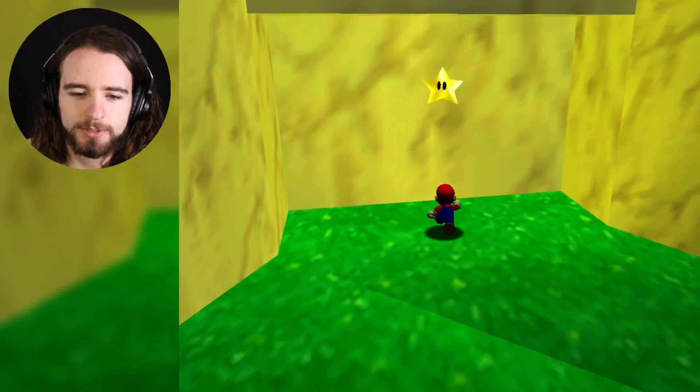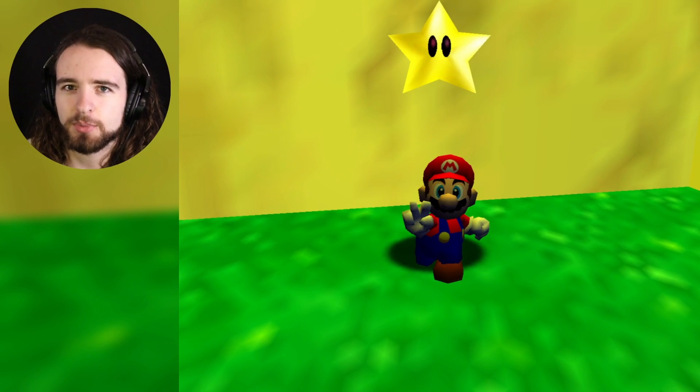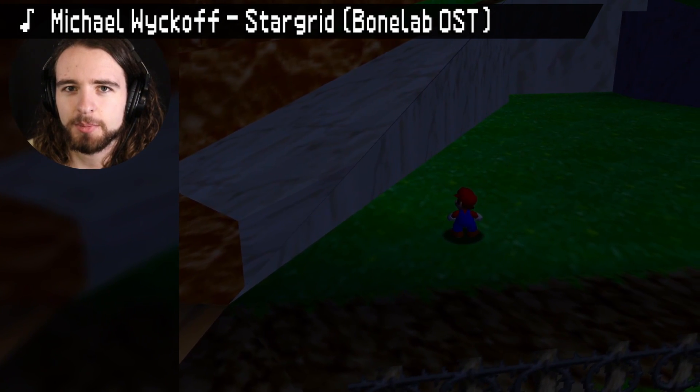And this is really cool. You can collect the star, the light will disappear, and then when the celebration star appears, it'll appear again. And then when you get the star, there's no more light coming from here.